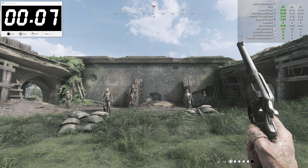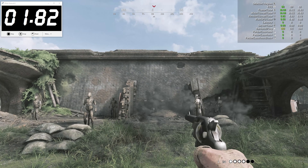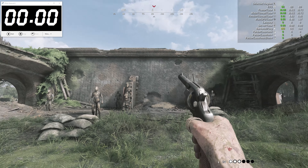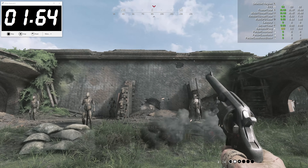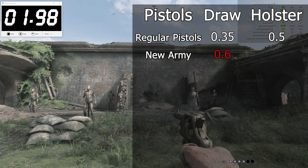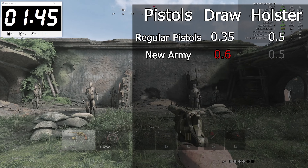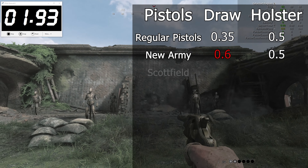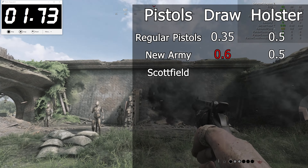Let's start with the Caldwell New Army. It's considered a budget fast-firing pair to shotguns and single-fire rifles, and the theory is that you pop an opponent with something like a Sparks and then quickly switch to the New Army for the finisher. Only that its draw time is 60 milliseconds — that's almost 60% slower than all previous pistols. Strangely enough, its holster speed is still 50 milliseconds, the same as all other pistols in Hunt.